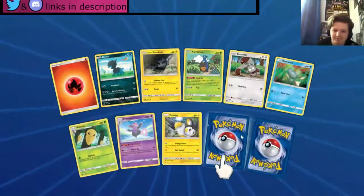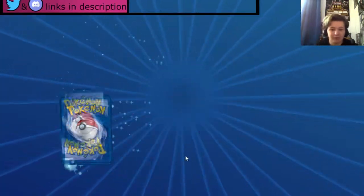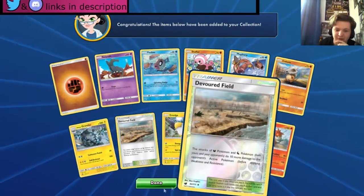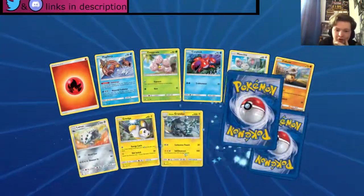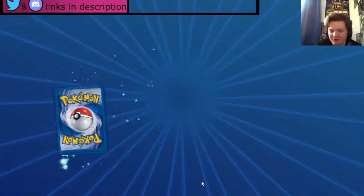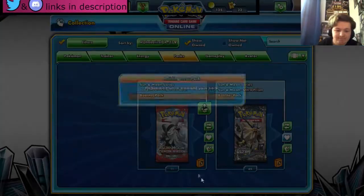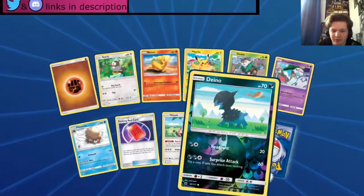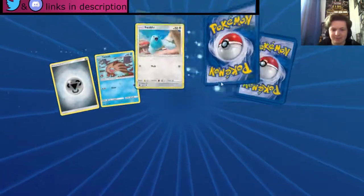Can we get one last GX with 15 packs remaining? Another Regigigas — okay. We get a Kartana and a Meloetta — okay, not bad. 14 — come on, give us one last GX! We get a Kommo-o and a Devoured Field — okay, holo so not bad. Magikarp — can we get one last GX from these 12 packs? It does not look like we're getting another GX so far, but surely we can get one more. A Primeape — okay.